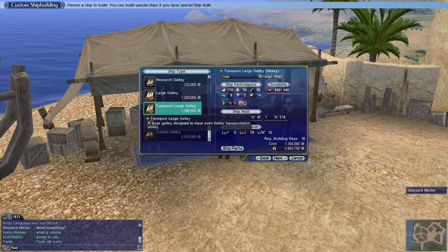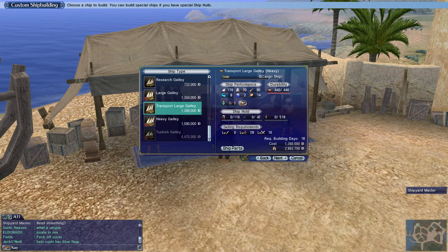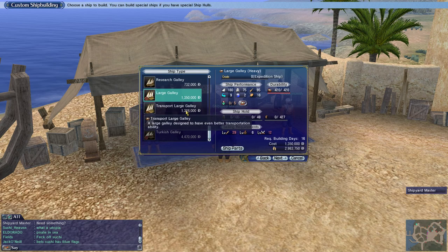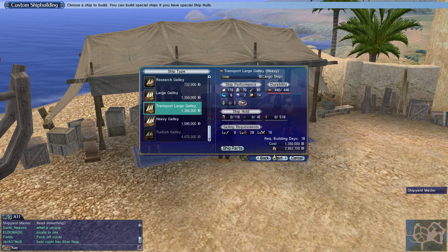Turkish galleys are probably going to give you the most experience because they cost the most, but they have the largest investment. I want to build a ship that I could actually use, and that's going to be the large transport galley. I've never really sailed a galley before, and I won't have the adventure or battle levels to use the Turkish galley or heavy galley anytime soon. So we're going with the large transport galley.